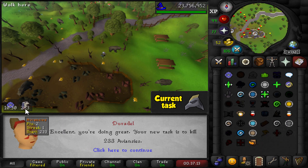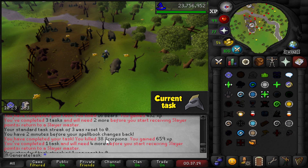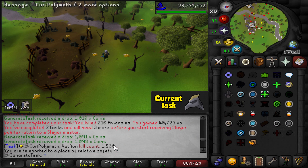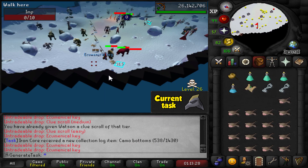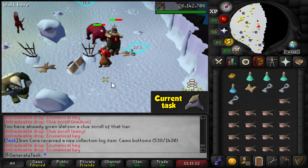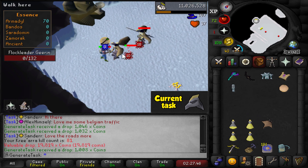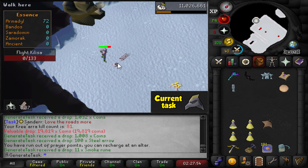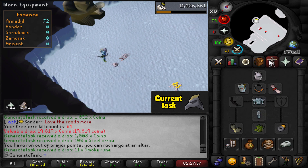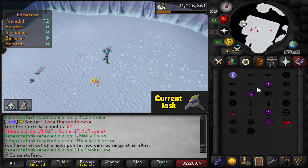I already got 233 Avianses again — that was literally after like four tasks: bears, crawling hands, scorpions and bears. That is literally all the tutorial skipping I had to do. Five ecumenical keys at the ready once again. End of the first trip of the task — pretty good: 18 kills. Still had a lot of brews left but I ran out of prayer potions and ranging potions. I was thinking about bringing ancient blessings so I could use the next bank instead, but I feel like it doesn't really matter that much.